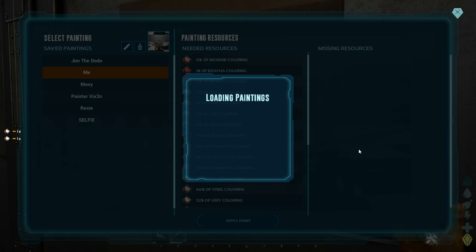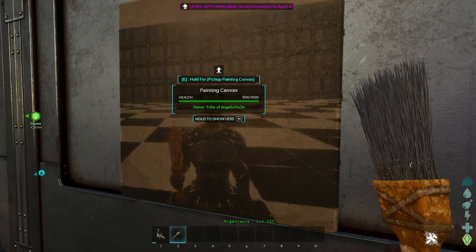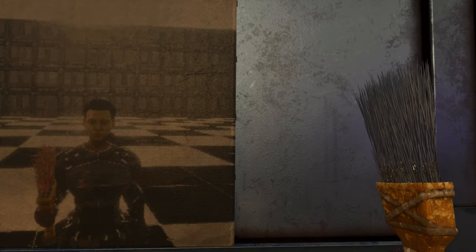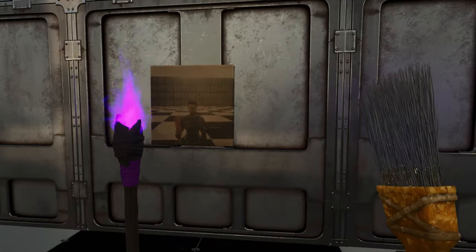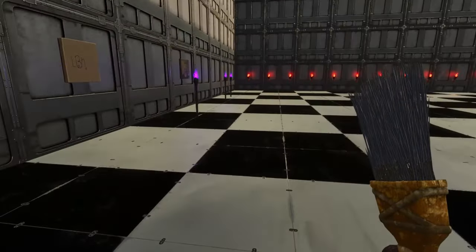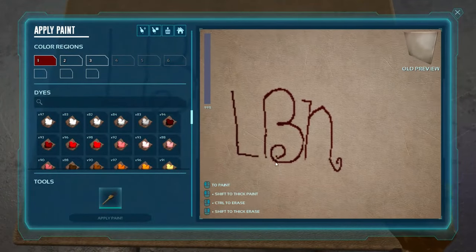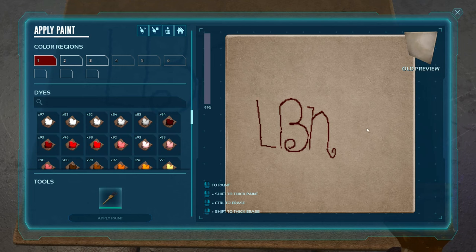I see endless possibilities with this — you can have different artwork, your favorite dinos, make your base epic. You can put your own pictures around, pictures of your favorite anything, pictures of winning a boss fight. You can also draw. If you're really good at this, you could have so much fun — write things, draw little images, whatever you want. Let me show you how this works.